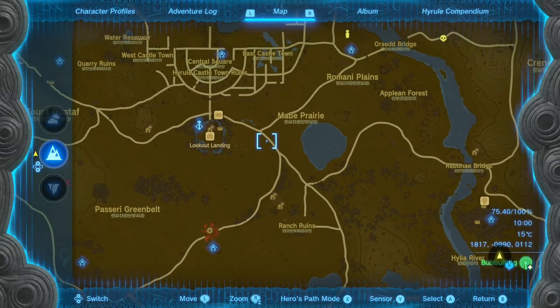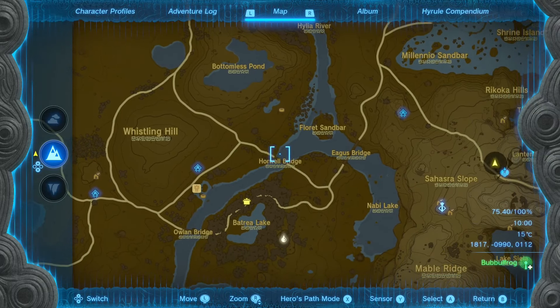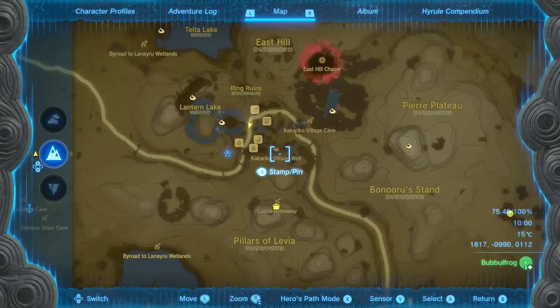For example, if we zoom in a little bit, you can follow this road south of the Bottomless Pond, and then via Horwell Bridge and Aegis Bridge, you can go up again and take another right, and then you will find your way to Kakariko Village.